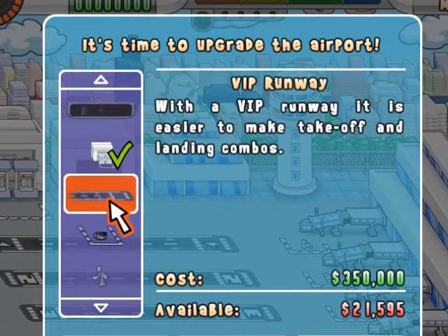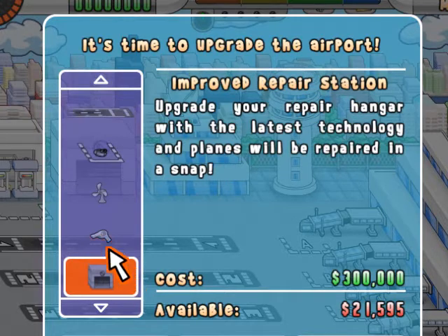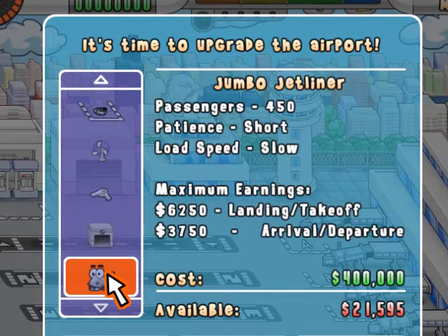There's a VIP runway. You're able to paint the space like I showed you earlier. You're able to blow the fog — there's fog and ice that you have to deal with later on in the game. You can improve the repair station, and you can also add new, larger aircraft.